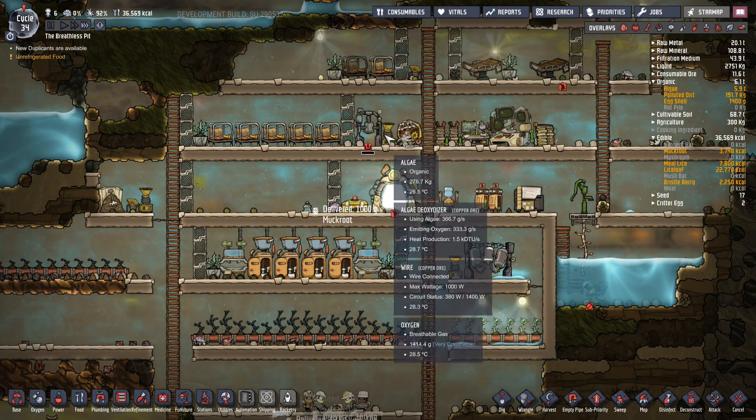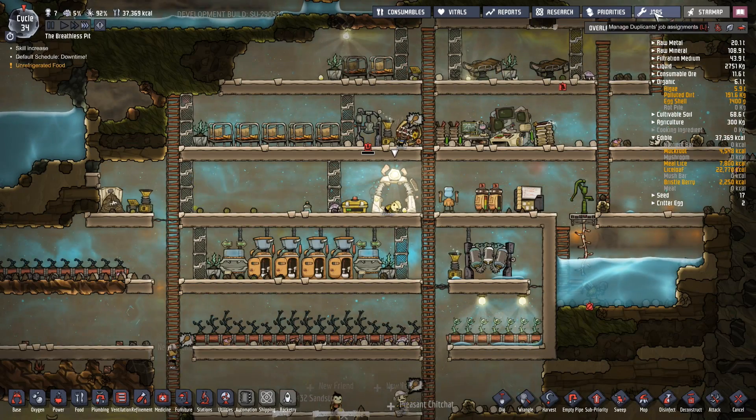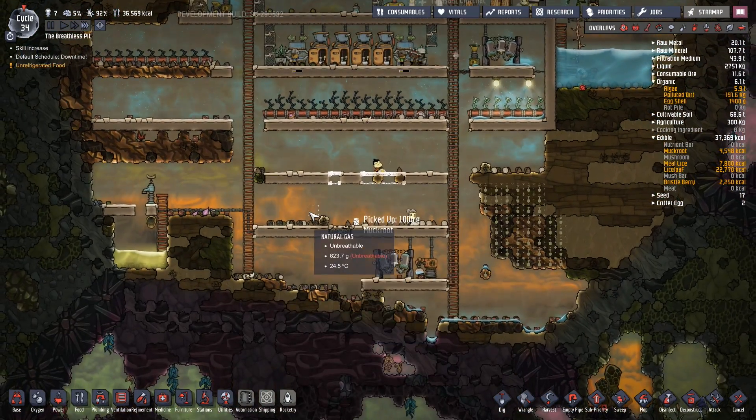Oh my goodness - look how many! We've got a ton of food, so it's probably time to bring in someone to help us eat it. I want a farmer. They're better at ranching than any kind of farming. I think we'll just grab this one for now and see if they'll take up a job as farmhand for us. That one will be fine - they'll be fine once we've had a sleep.